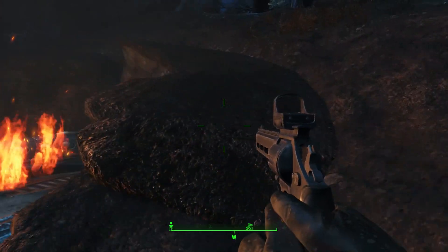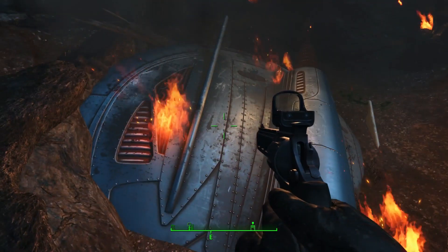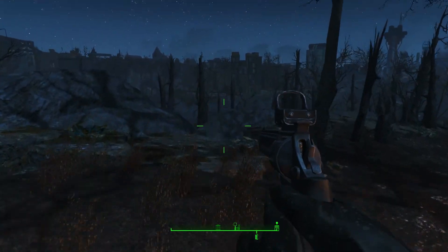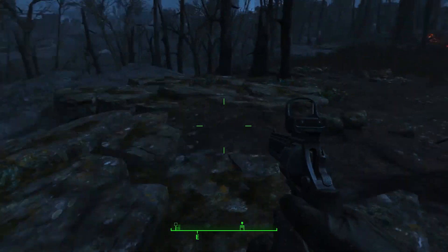No luck. And if you go further down there is a cave, and in that cave there is an alien. Yes, there is an alien and of course that alien has a weapon — it is an alien blaster pistol.